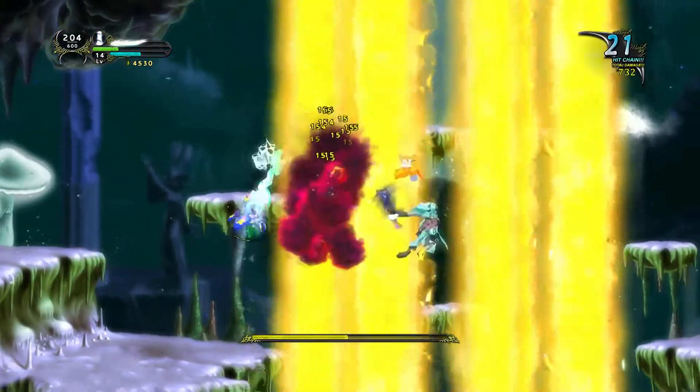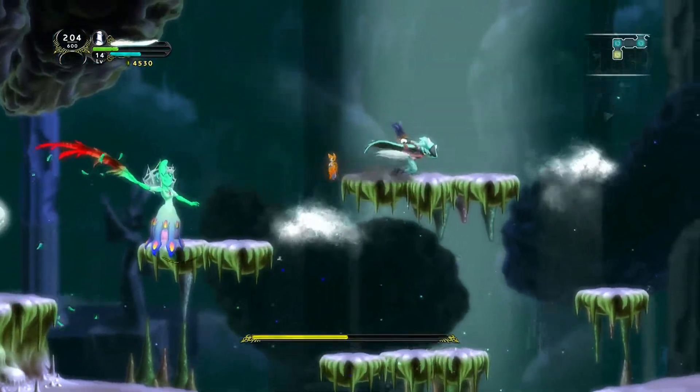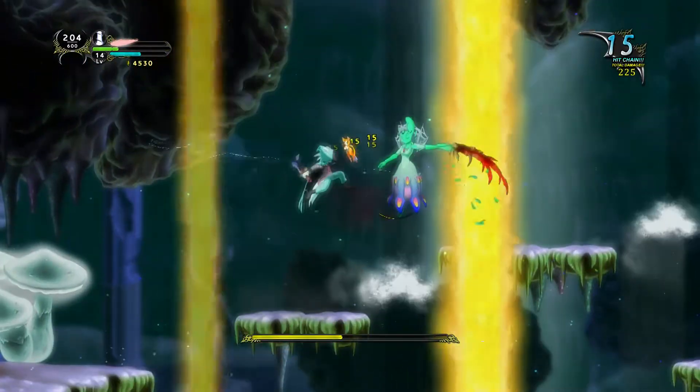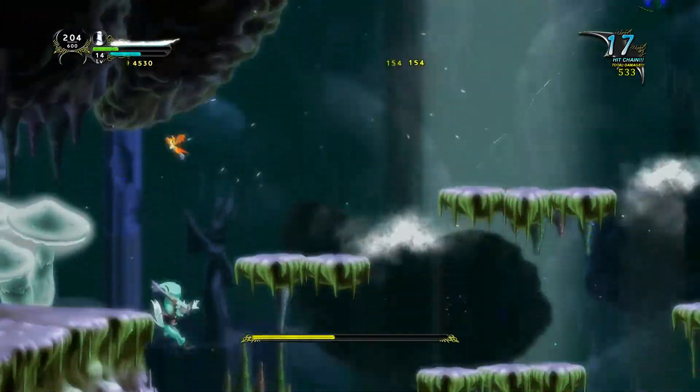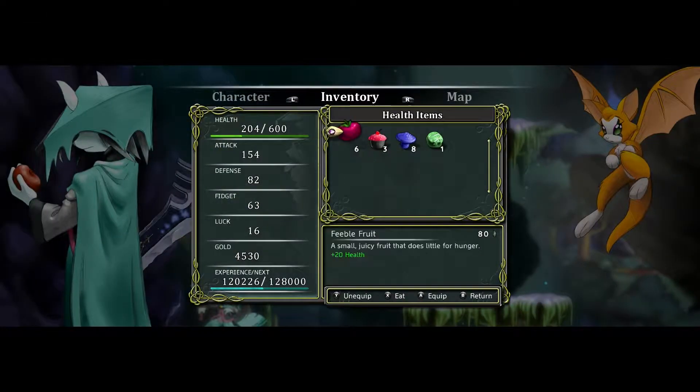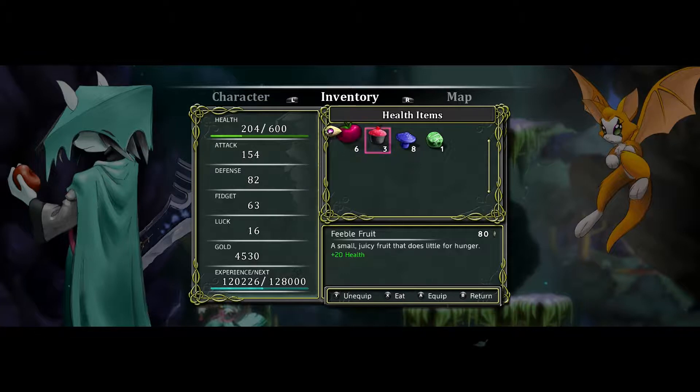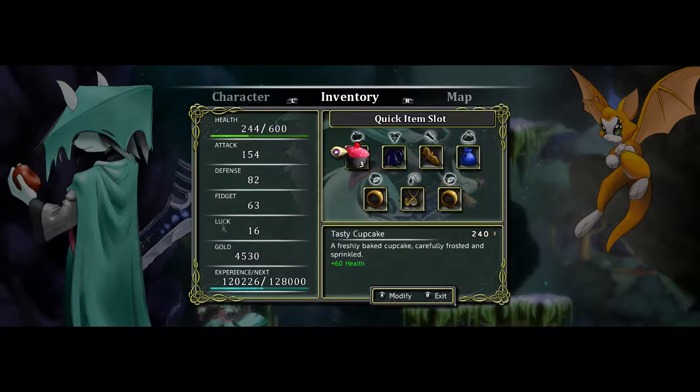Yeah, I was about to say, this fight does not seem to be going your way. Keep in mind you've got 200 HP right now and you are burning through all of your yummies. Well, at least I know to buy stuff from the shopkeeper when I die. You might not have a lot of money left. Well, you've got 4,000 — never mind, you can buy a decent amount.